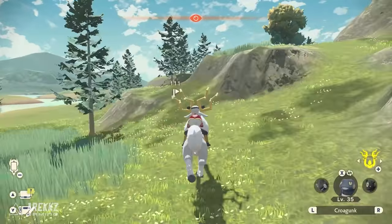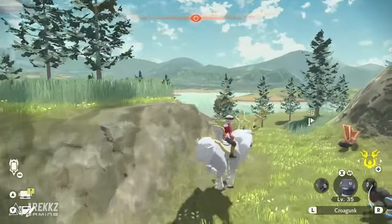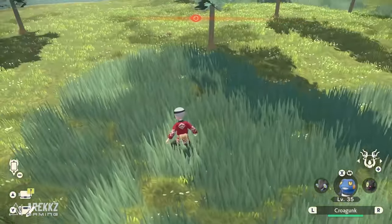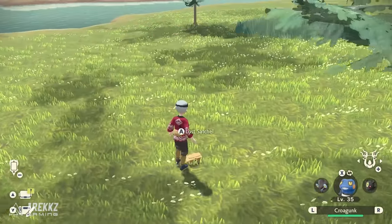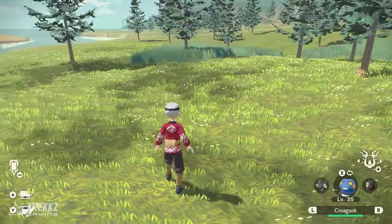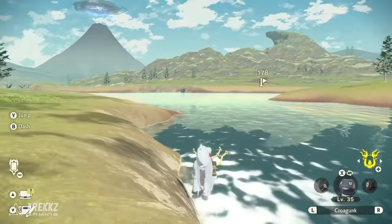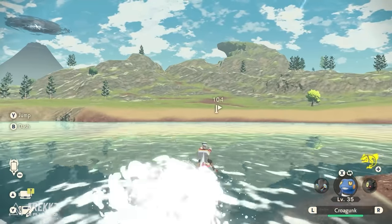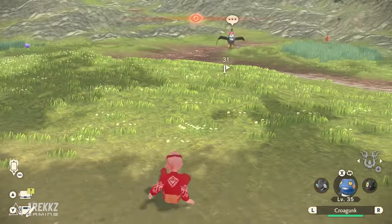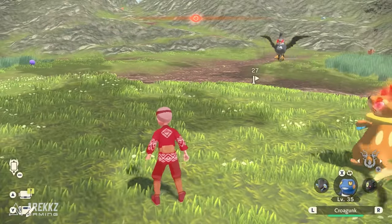Each run is incredibly quick — you literally go to the location, grab the bag, and go back out. Obviously if you're doing this earlier in the game without access to all the traversal methods, running around on the back of Wyrdeer and using Basculegion to get across rivers, it will take a little bit longer. But later in the game when you have access to flying, it becomes incredibly easy — fly over, drop in, fly back out.